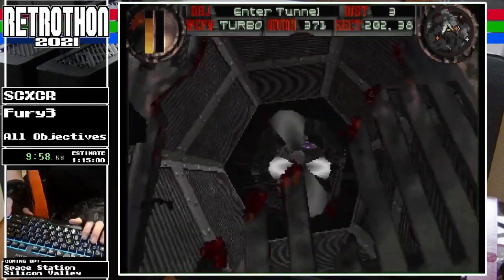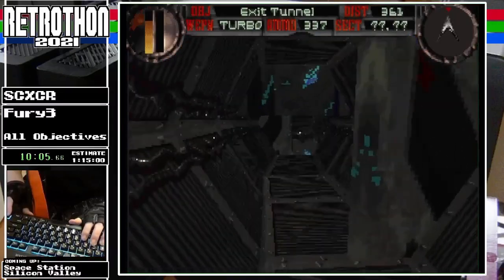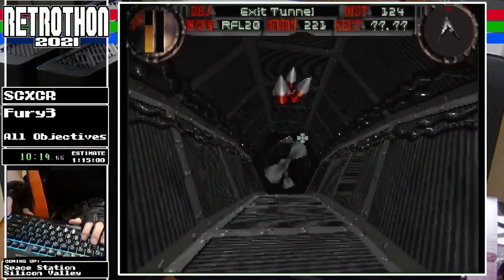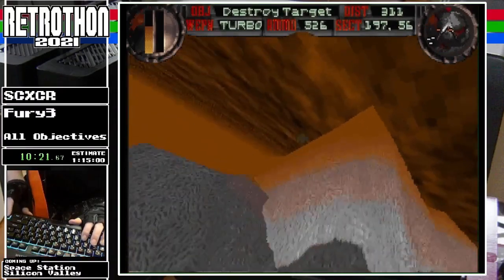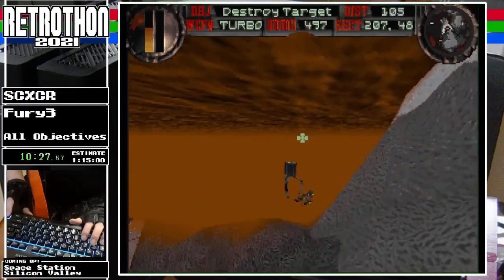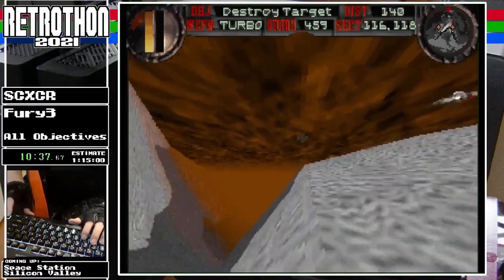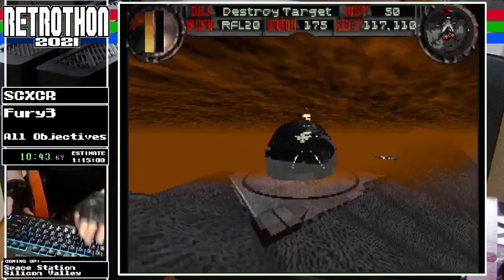Tunnel sequence number two. In even casual play, those fan blade things — you're supposed to wait for a certain point and then fly through them, but I always get hit by them. We just got the FQ missile and the Bion Fury missiles — both of those are really powerful weapons. Bion Furies in particular are pretty integral to the run; they are heat-seeking missiles but much stronger than the vipers.